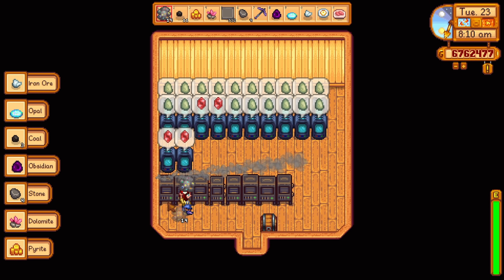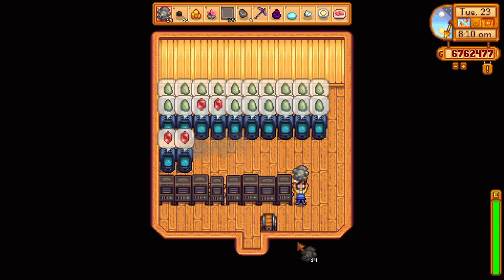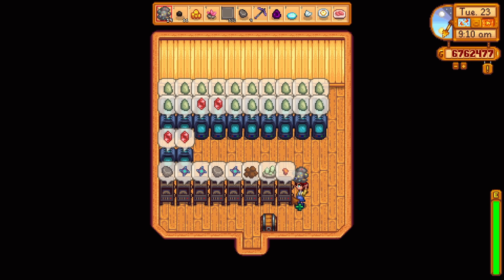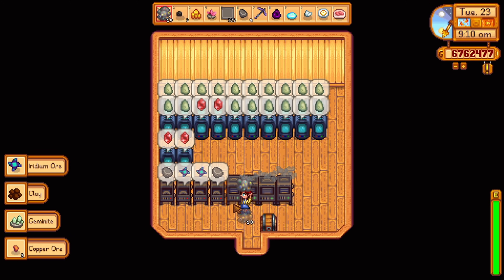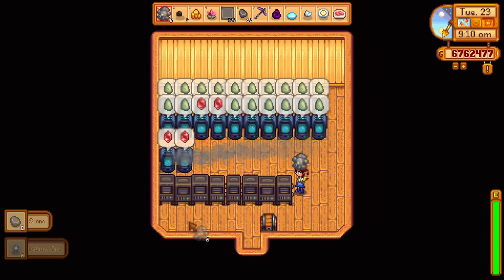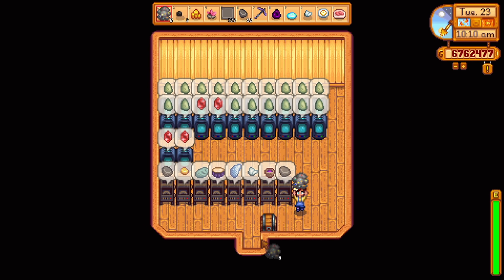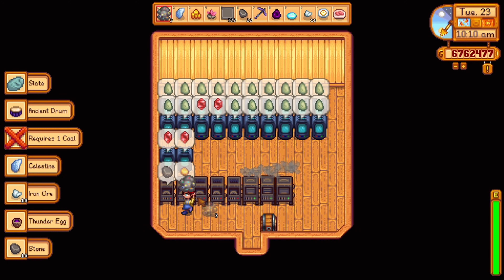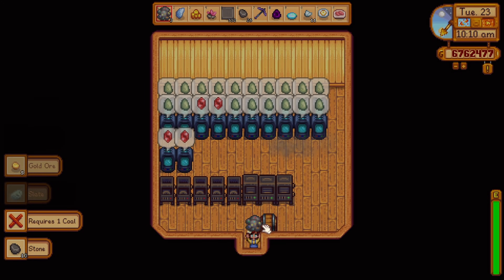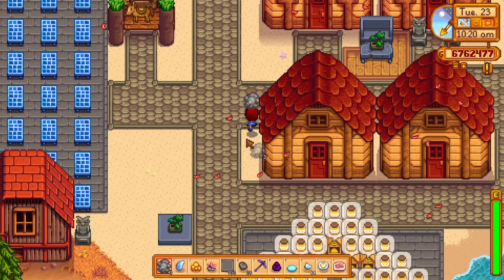To craft the geode crusher, you will need 2 gold bars, 50 stone, and 1 diamond. It processes 1 geode per hour and costs 1 coal. I guess it has its advantage of being at your farm, but Clint can open a geode instantly for only 25 gold. Since you can buy coal from Clint for 250 gold, the geode crusher just doesn't seem that good to me.